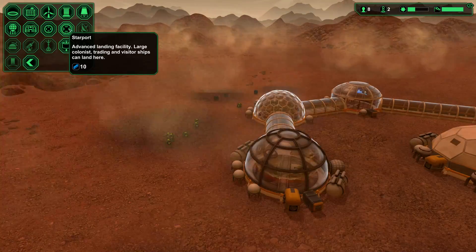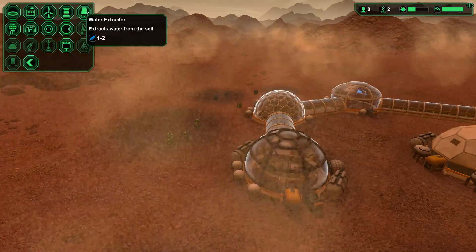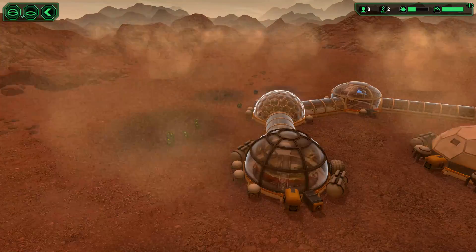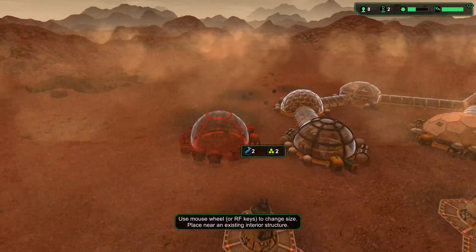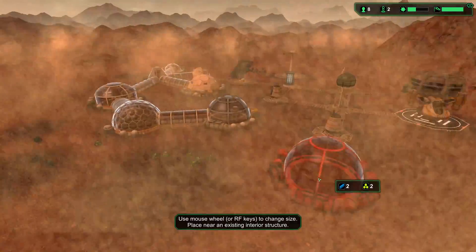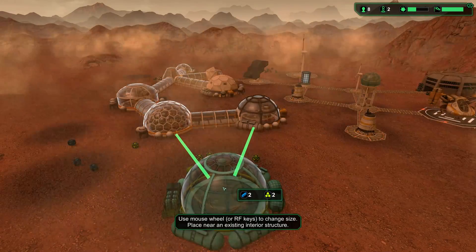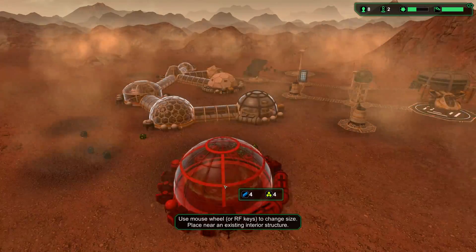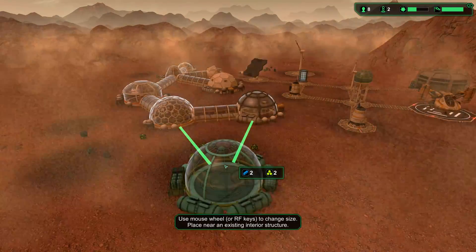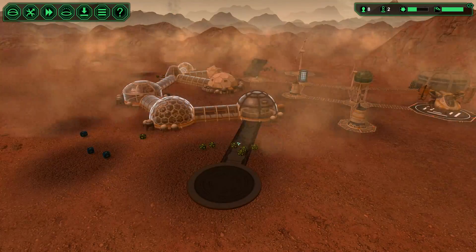Starport — advanced landing facility. Large colonists, trading, and visitor ships can land here. Wow. Maybe we should just get the storage going. I'm missing whatever I had set up — I was so proud of it too, and now I don't have a clue what it looks like. I think I had a big one. That's probably where all my resources went. Why don't we just make a small one for now — something I can actually make happen.